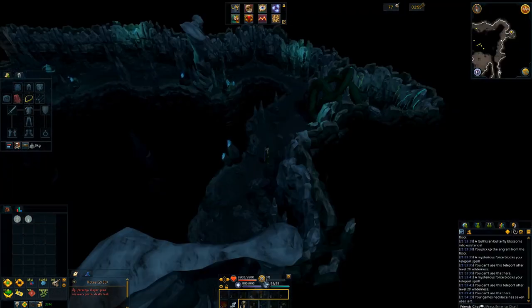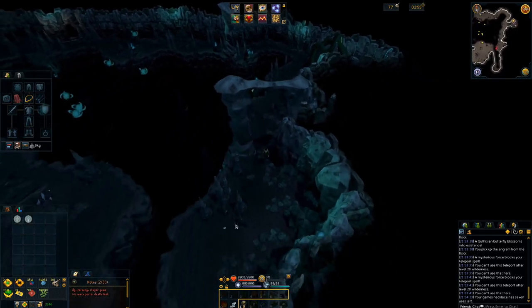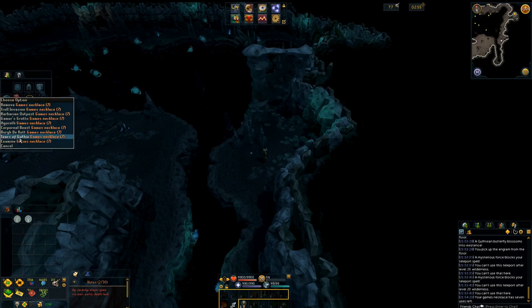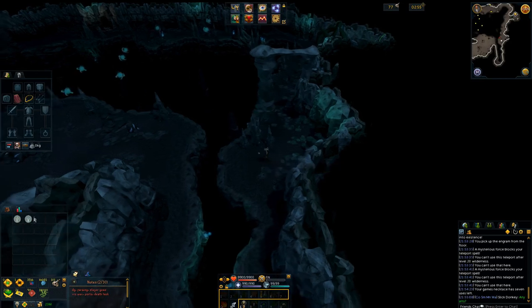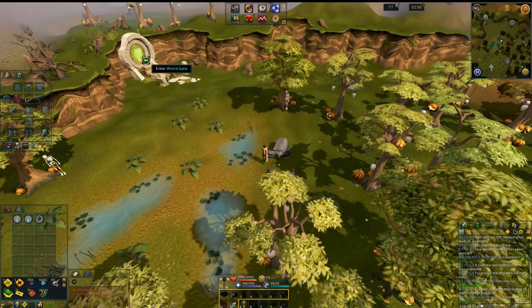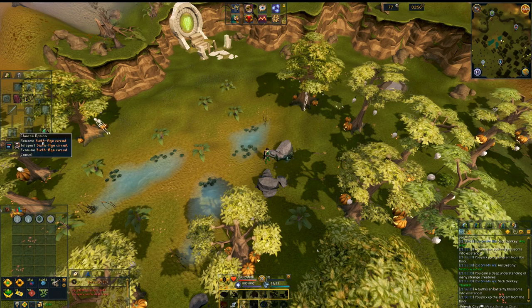The next engram is going to be a little bit south of Juna for the Tears of Guthix. There's a little sparkle there. The fastest way to get to the Tears of Guthix is to just use a games necklace — there is a teleport directly to the Tears of Guthix. Collect this fourth engram. The next engram is found by the World Gate, in between the two rocks just north of it — you will collect the World Gate engram there.